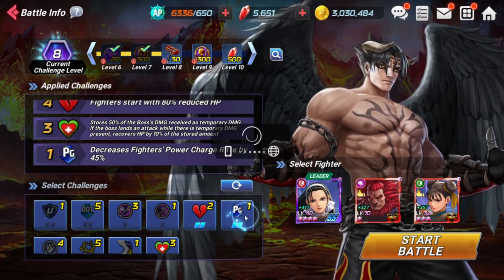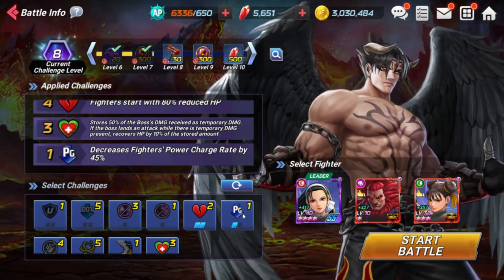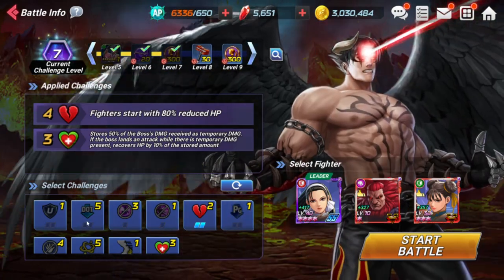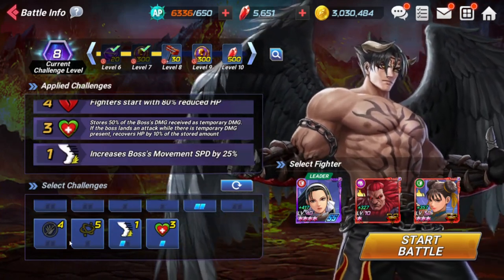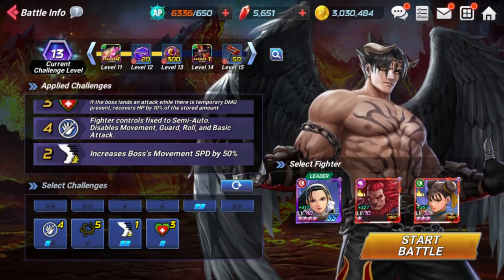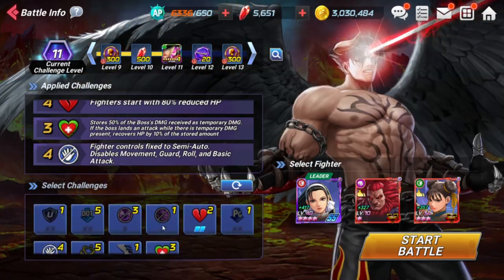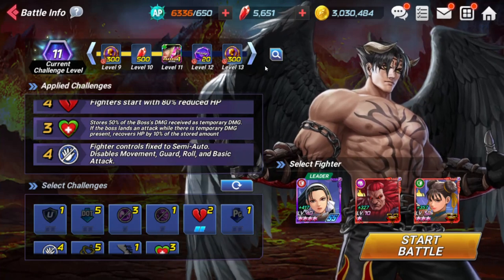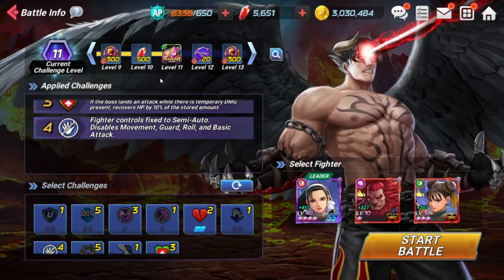I added one more thing — it wasn't the charge rate one... actually I think it was the charge rate one, one level of it. Or maybe it was speed, or the no-roll one. I think it was the no-roll one, though I might have removed that too. Whichever one I did, they really need to have a little indicator that shows what you used on your last attempt, so you'd know exactly what was selected.